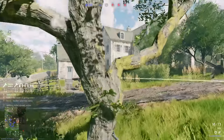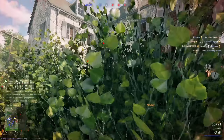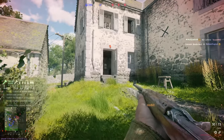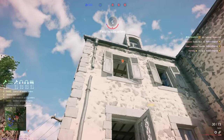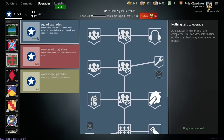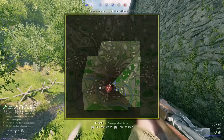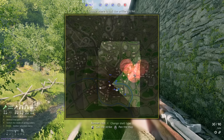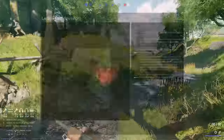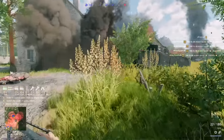Along with the Engineer class, the Radio Operator has some of the highest utility in all of Enlisted, with a wide variety of support abilities that can help take or defend an objective. Starting off you'll have access to a simple artillery barrage, which can stall out an enemy advance, cut off reinforcements, or just hit an objective before an attack. As you upgrade your squads, you'll get access to smoke artillery barrages, lower cooldown on your standard artillery, and even a massive airstrike call-in that does huge devastation across a wide area. Knowing when, where, and how to use these Radio Operator call-ins is absolutely crucial — once mastered, you'll rack up kills and support your team without ever having to fire your weapon.